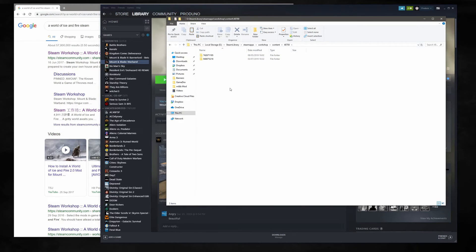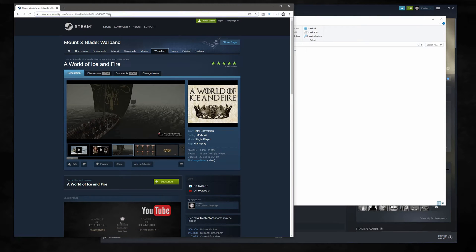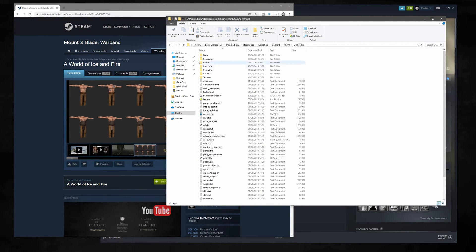You'll have your installed modifications from Steam Workshop. If we go to Google and search for the modification you want — for instance I've searched for A World of Ice and Fire Steam — click on that, and you want this number just here. If we go back, you'll see that that number is the same as this number, so this is the modification we want.